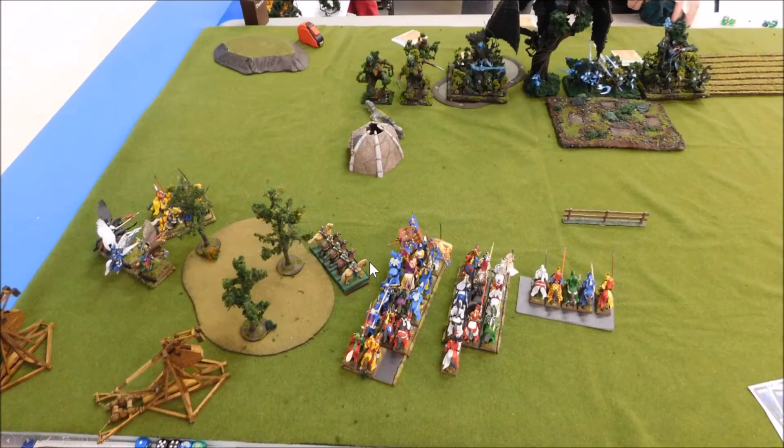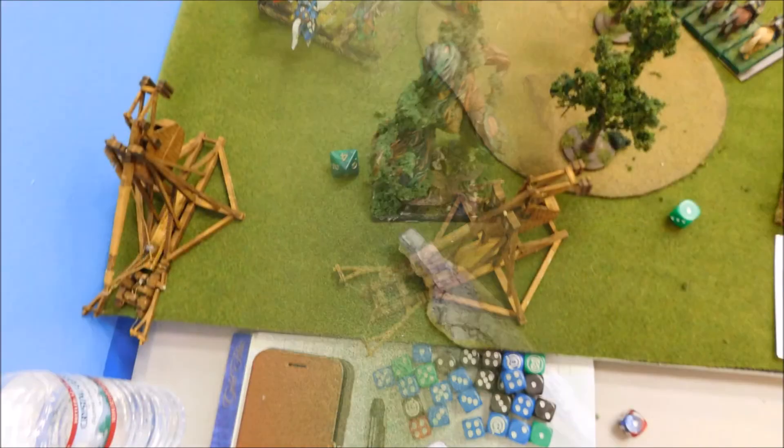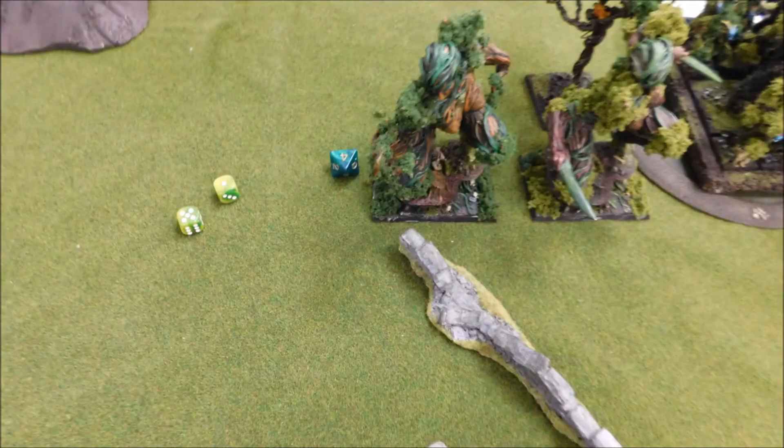Turn one: I move forward a little bit. I don't want to get within charge range, but if he wants to come up — he has nothing really ranged to come at me with — so I'm happy just to stay back, force him into coming close, committing while I drop rocks on him. Both trebuchets fire. One misses, the other thumps the treeman on the end for four points of damage. He's got one wound left.